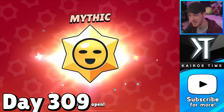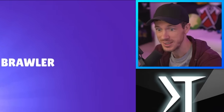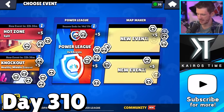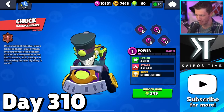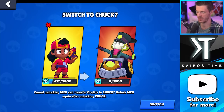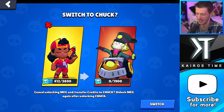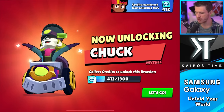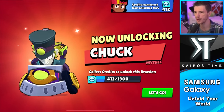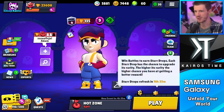It is day 309 - I just woke up to a mythic star drop. And today is day 310 and Chuck is officially out for release. I can unlock him now and I am 100% going to - no questions asked. Chuck is so much fun, especially in heist. I want to play him on this account before he gets nerfed. We are switching over to Chuck - we've got 412 credits already going towards him and all I have to do is unlock all these credits. But first I've got to get my daily star drops in.